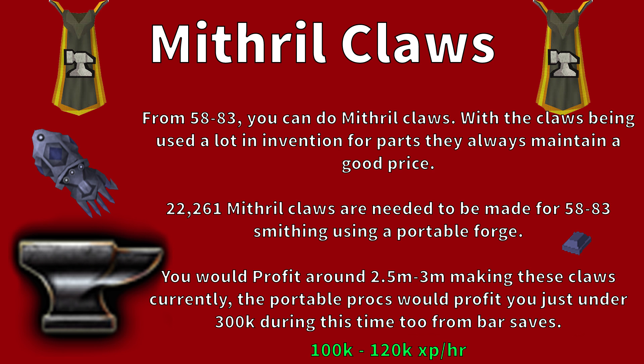Personally I did not use the Artisan Workshop — I did claws. From levels 58 to 83 you can do Mithril Claws. With claws being used a lot in Invention, the parts always maintain a good price. You'll need to make 22,261 Mithril Claws from 58 to 83 using a Portable Forge. You would profit around 2.5 to 3m making these claws, and portable procs add just under 300k on top of that. It's a great alternative to Artisan Workshop — slightly less AFK but not too bad. Mithril Claws give 100k to 120k XP per hour.